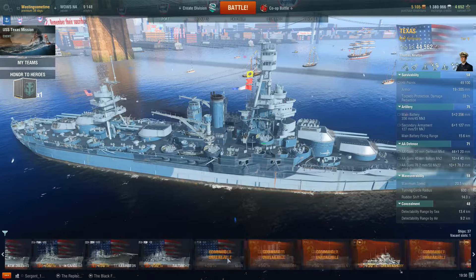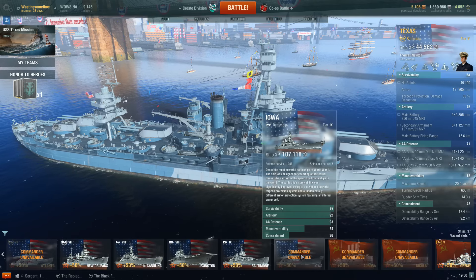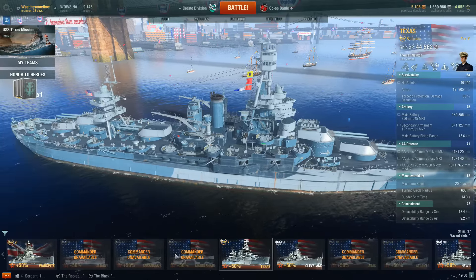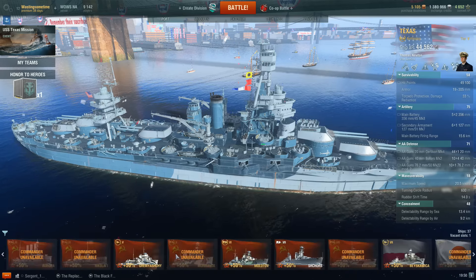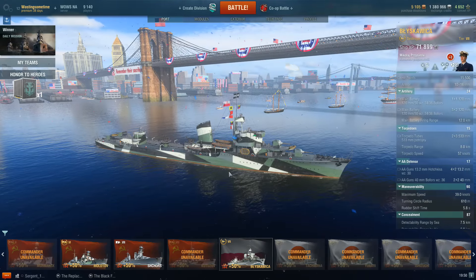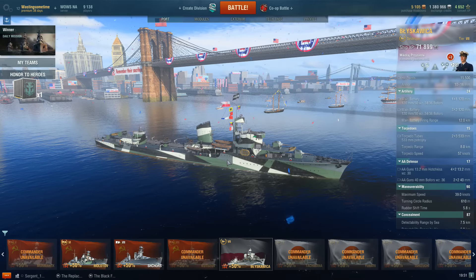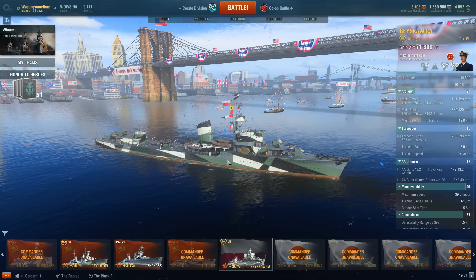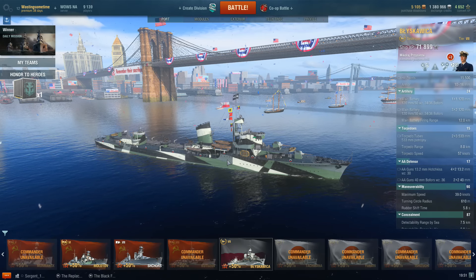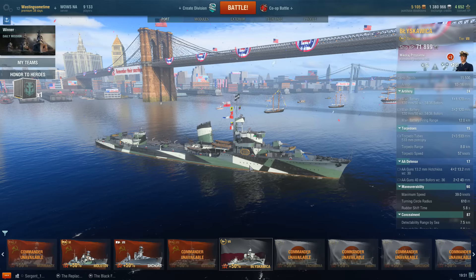The Blyskawica — my one problem with it is that it's a fun ship, but there's no benefit for captain training right now since it's the only one in the Polish line. The Blyskawica is not always worth it to spend a lot of time in. That said, I would go for the Blyskawica over the Sims and the Atlanta in a heartbeat if I had to pick one to play for any extended amount of time.